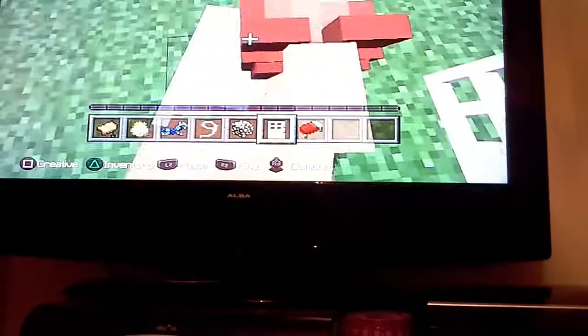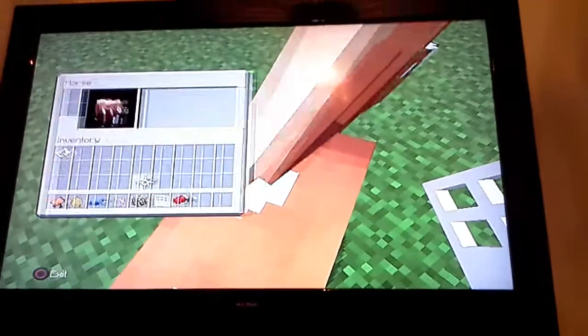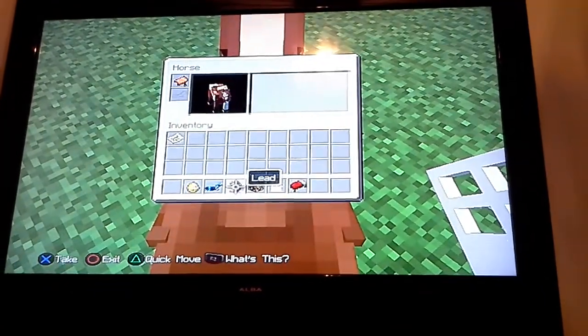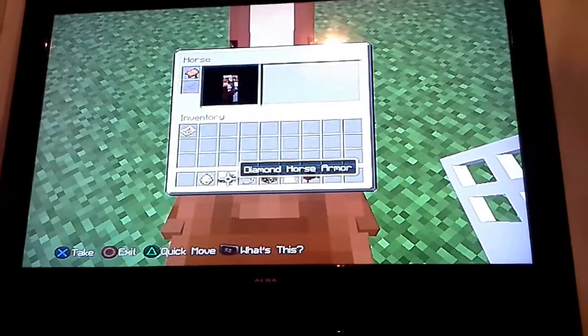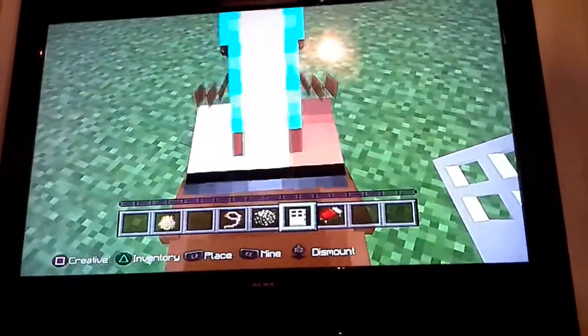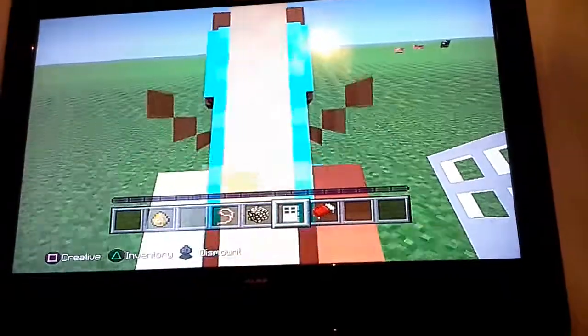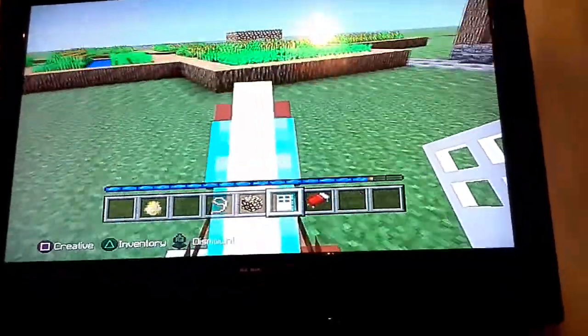When you see those love hearts, press triangle while you are on the horse and then you can put a saddle on it. Then you control it. I have diamond horse armor — you can get diamond, gold, and iron. I'm going to put my diamond armor on.